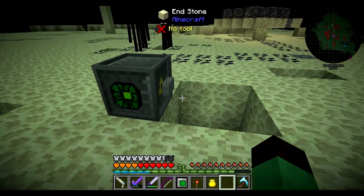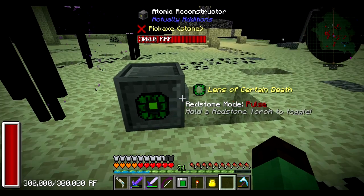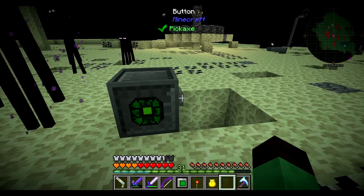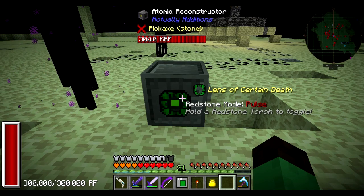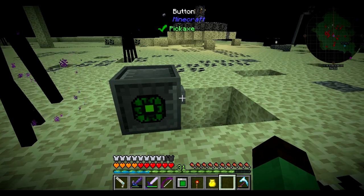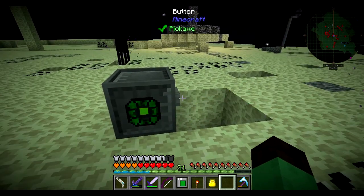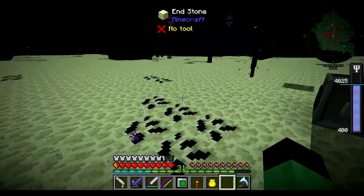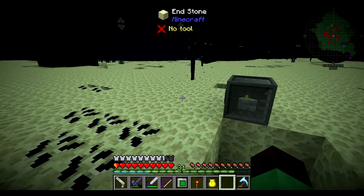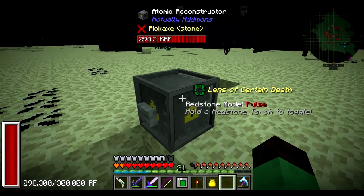I actually want to do another test — and this is, in many ways, an unwise test. This is a lens of certain death. In theory it kills a player instantly, but I think it actually does just enough hearts of damage to kill a player. However, we have extra hearts so we might be okay. I'm going to try to shoot ourselves with this and hope we don't die. Okay, that actually did not kill us outright. That was a little disappointing as far as the lens of certain death goes. However, that was only 2,000 RF — not even that. That's a bit of a bargain as far as damage goes.